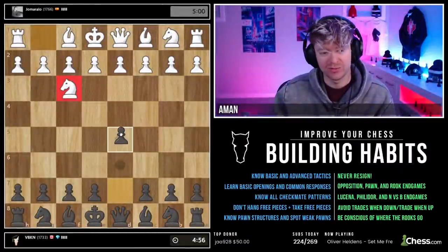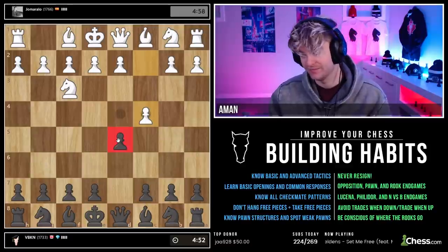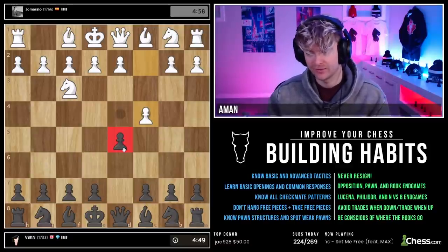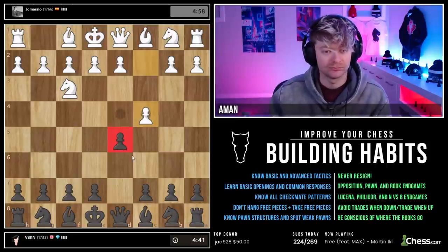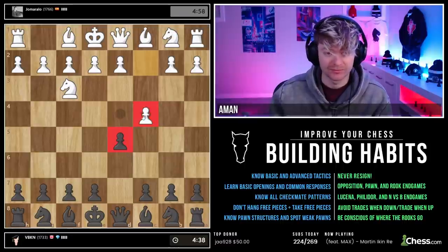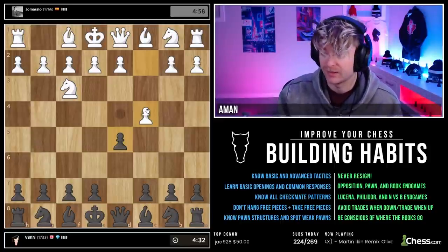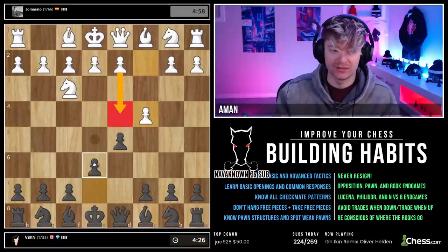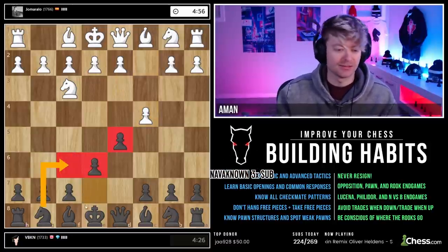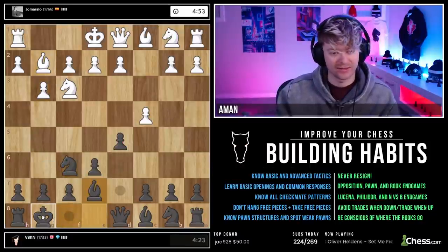We haven't faced this opening too much, but what do I always say? If the guy's not playing a pawn in the center, let's get a pawn in the center ourselves. C4 has just been played. I'm going to stick to a setup we've used so far: if this was a queen's gambit — e6, knight f6, bishop e7, castle. That's something we've done before. Mirror and castle. Done — we're both happily castled.